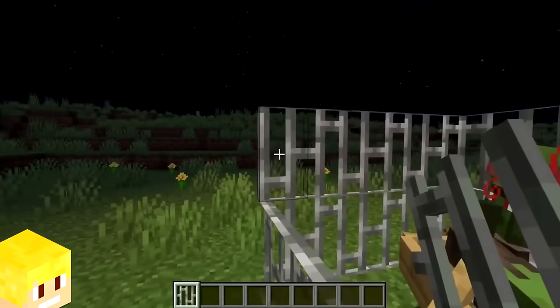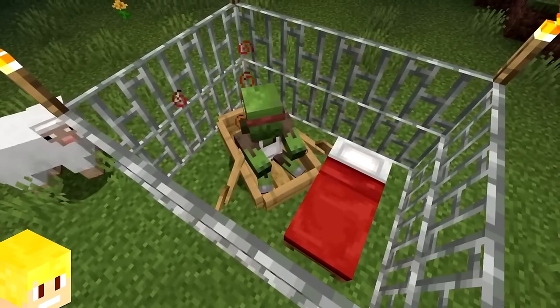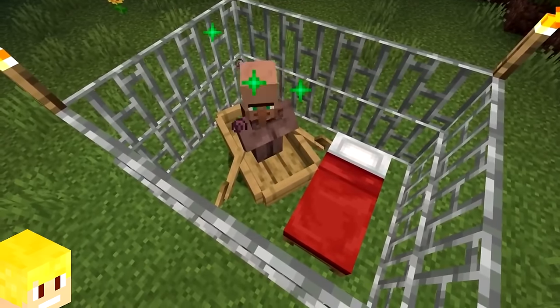Another block that speeds up the zombie villager curing time are iron bars. If you place some iron bars around the zombie villager, it will also speed up the cure time.